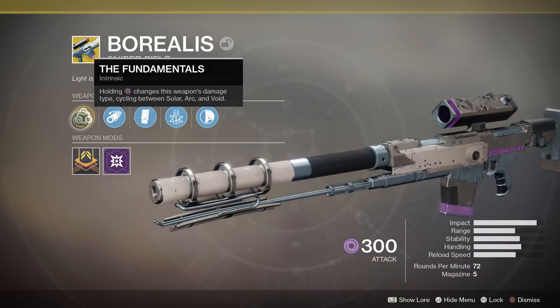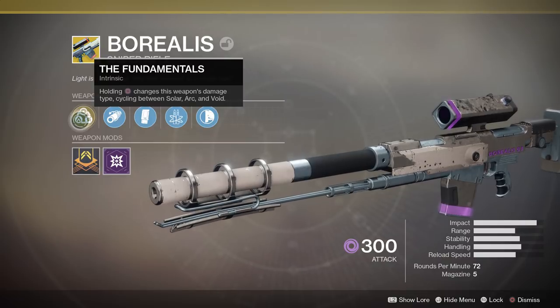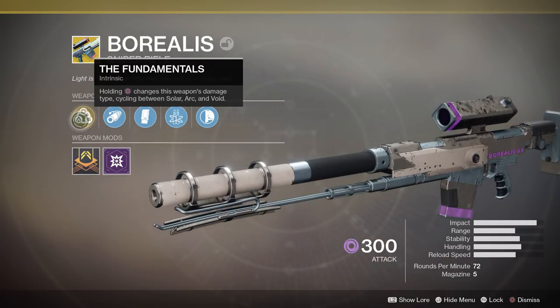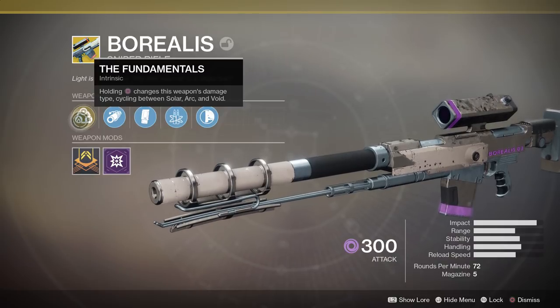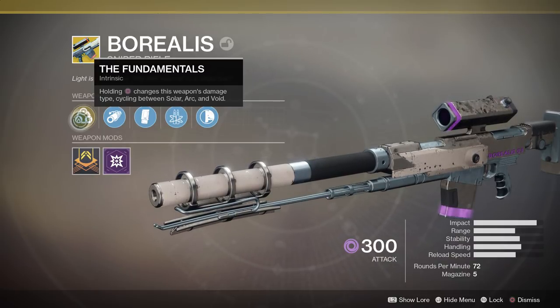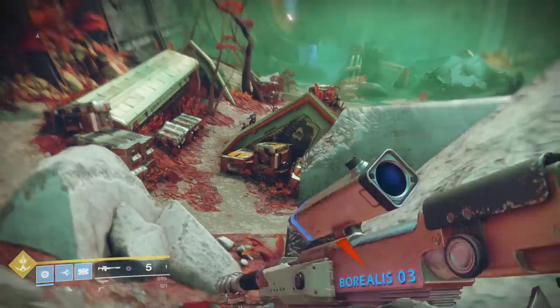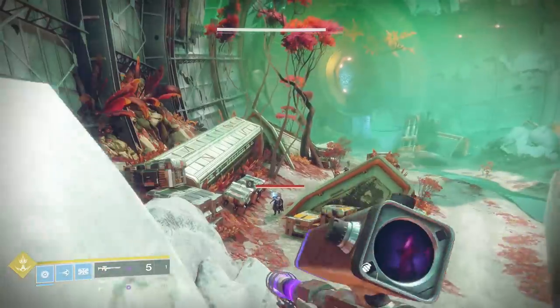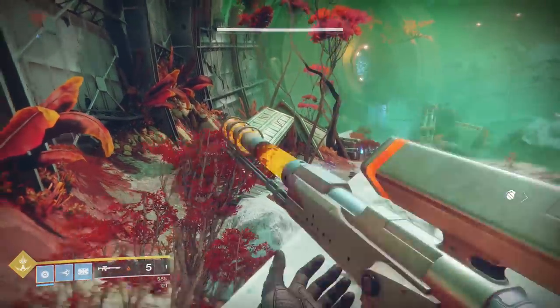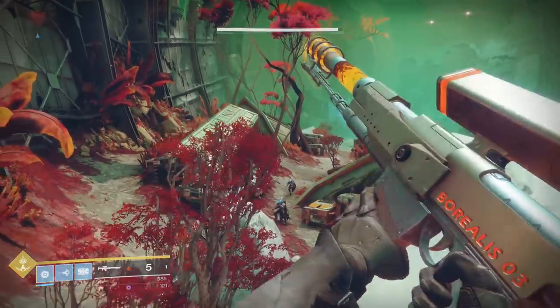So if you're doing something like a Prism Nightfall, whenever that damage is changing, you can switch it on the sniper rifle and follow along. That means you always have a weapon that is going to do that bonus damage, but I'm not sure how much I love this overall. While it's a nice feature to have, it does take quite a while to reload, and if you're not on the right element, sometimes it takes two reloads to get to the right element, and then it doesn't really have that big of an effect.